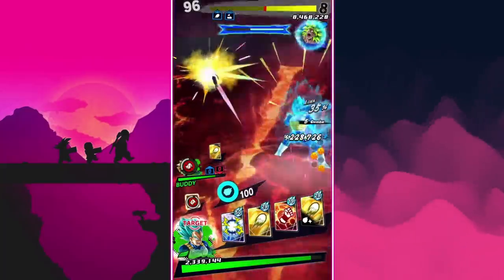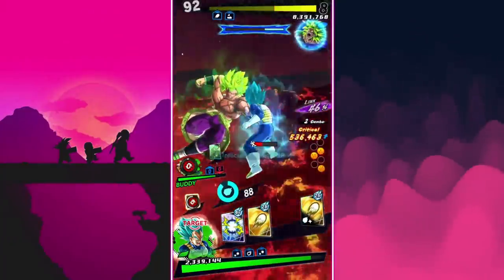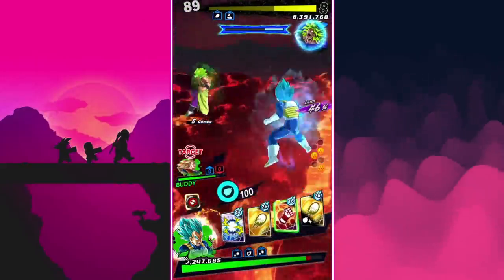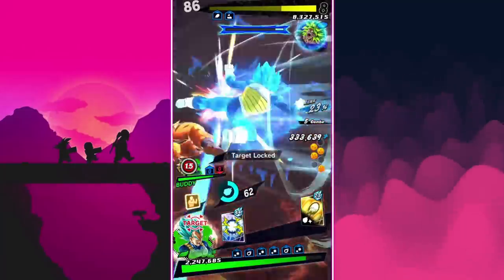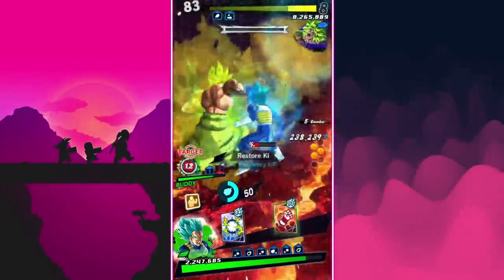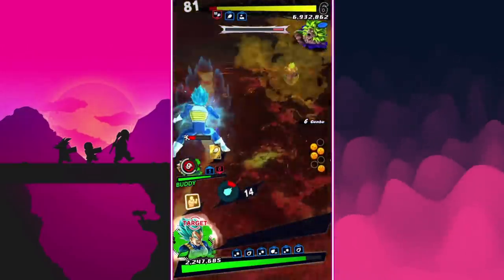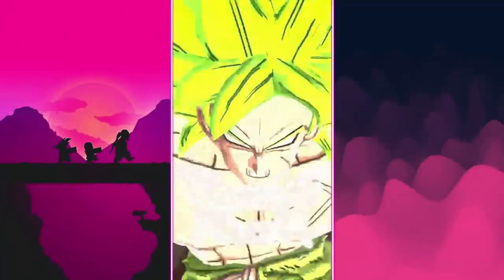If I tap this, Vegeta taunts and that gets Broly's attention — so he then targets me instead of my teammate. It's a way to pull the punishment onto yourself to protect your buddy. Now I'm the target. You can also kick in like this to push Super Saiyan 3 out of the way and take the hit — it's a way to save your teammates. It's hype!